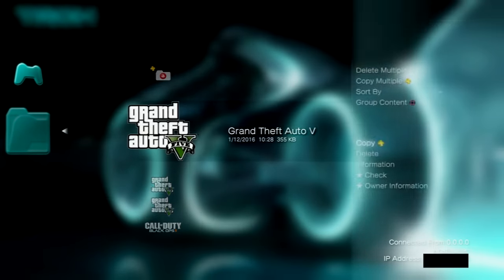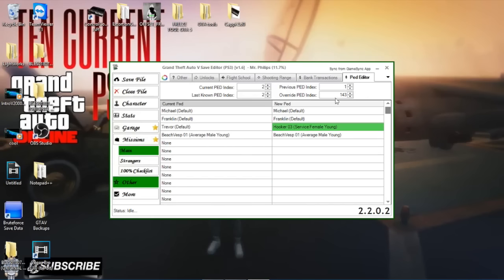Once you get this screen, click 'Other' just like I'm doing right now — click 'Other' right here. You're gonna get a new window; click 'Ped Editor' in the top corner. Double-click Trevor and look for 'Hooker 3'. Once you find Hooker 3, click Save File, click OK, and just in case click Save File again and click OK again. Now close the file.